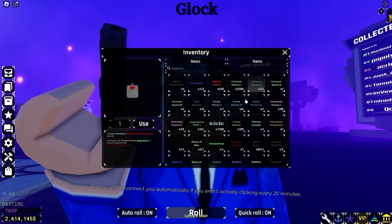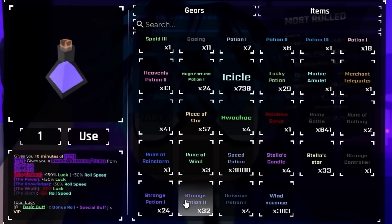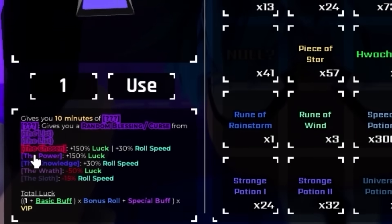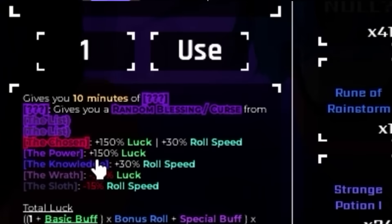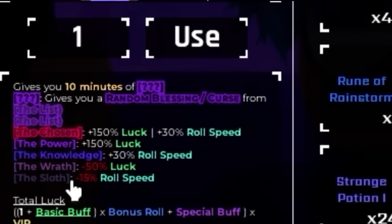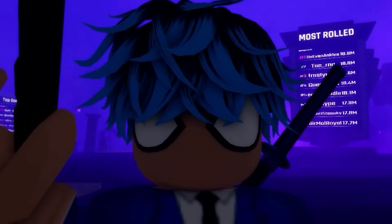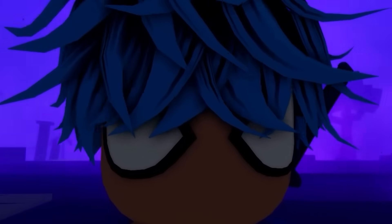If you don't know how this works, let me quickly explain. If I head on over to Inventory and go to Items, I have Strange Potion 2 and Strange Potion 1. With both of the Strange Potions, you can essentially get five different looks - or unlooks, really. From Strange Potion 1 you can get The Chosen, which is 150% luck and 30% roll speed. You could also get The Power, which is plus 150% luck; The Knowledge, which is just plus 30% roll speed. Or unfortunately you can also get The Wrath, which is minus 50% luck, or The Sloth, which is minus 15% roll speed. These same buffs also apply to Strange Potion 2, but they're just increased in the stats they give you.